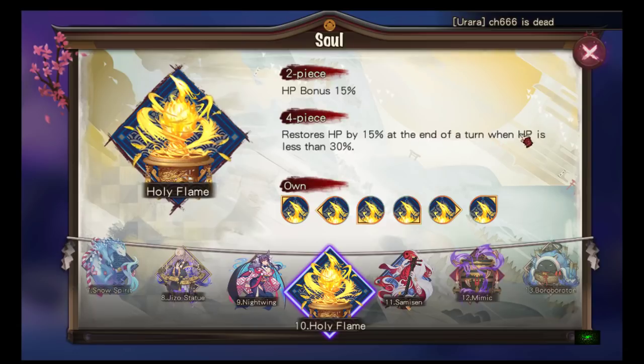Holy Flame: two-piece is HP bonus 15%, four-piece restores HP by 15% at the end of a turn when HP is less than 30%. I've used this on Zashiki — it works, though Azure is a much better set for Zashiki. Early game you can use this on tanks: run all six pieces of Holy Flame or Holy Flame plus two offset pieces. If you're about to die it heals by 15%, but you'll move on from it eventually.